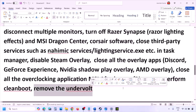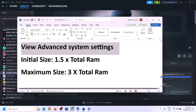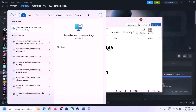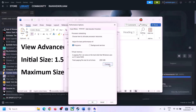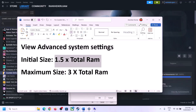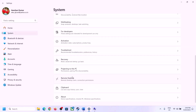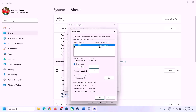If you have undervolted your computer, remove the undervolt and then launch the game. The next step is to increase virtual memory. Type 'View advanced system settings' in the Windows search box, click on it, click the first Settings button, go to the Advanced tab, click Change, uncheck 'Automatically manage paging file size for all drives,' and select the drive where the game is installed. Check your total RAM in Windows Settings under System > About.